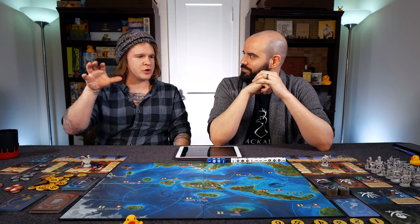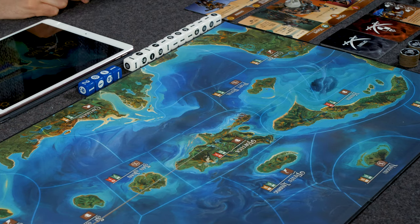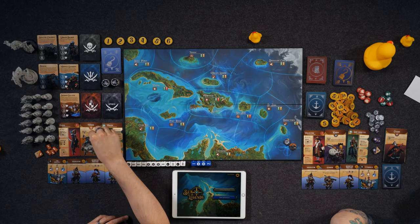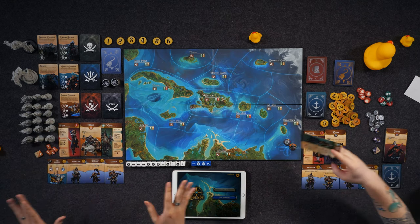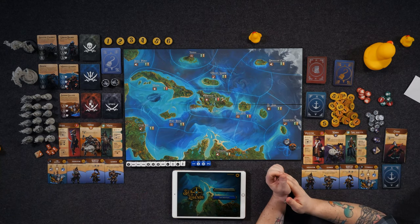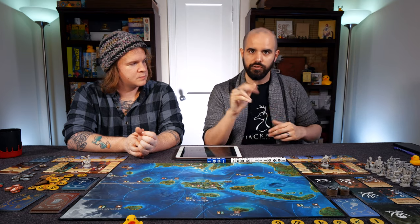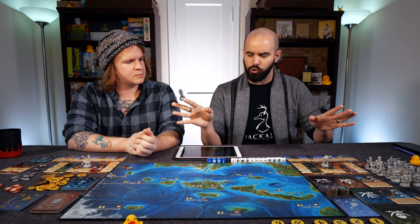There are seven ways to gain notoriety. The first is going through adventures. Every player has a captain, a lover, and a nemesis — each with completely separate storylines you can follow. If you follow a storyline to the end, it awards points: your lovers give you two points, your nemesis gives you two points, and your captain gets you three points, in addition to a bunch of really cool powers.